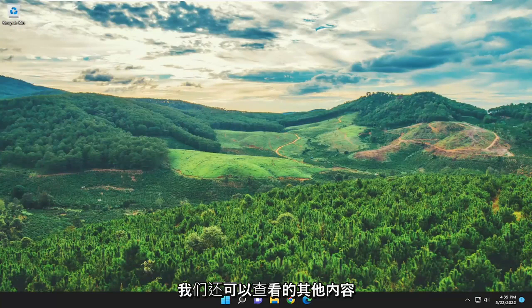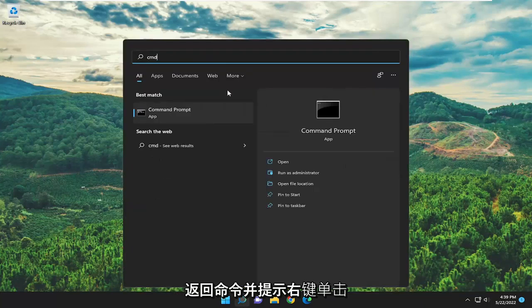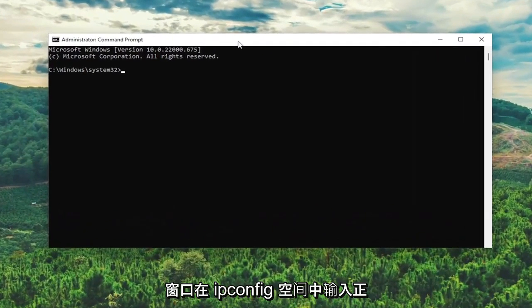Open up the search menu, type in CMD, press enter to come back with Command Prompt, right click on it and select Run as Administrator. If you receive the User Account Control prompt, select Yes, and now into this elevated command line window...